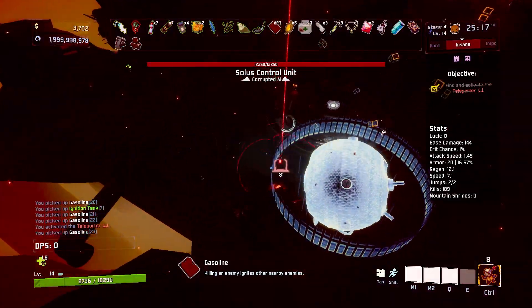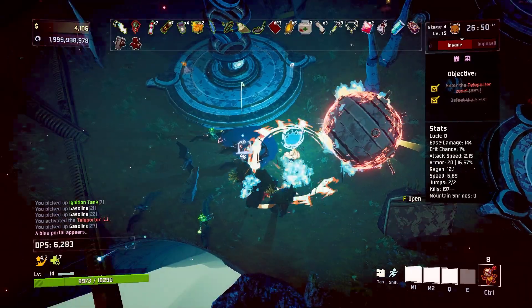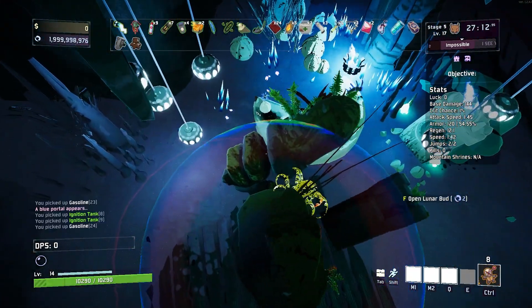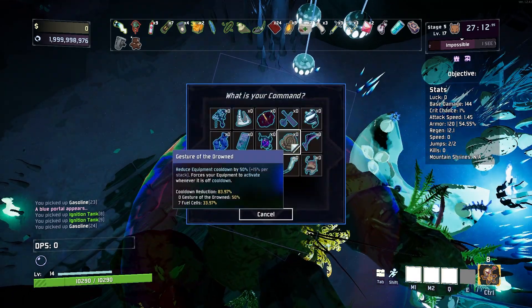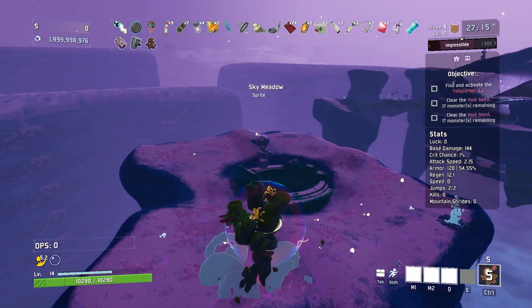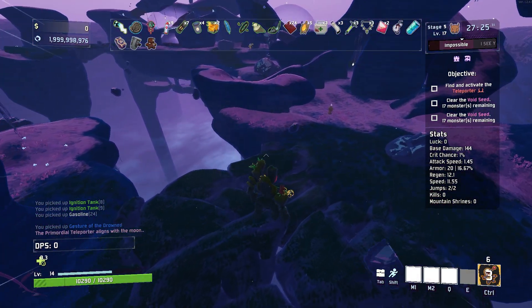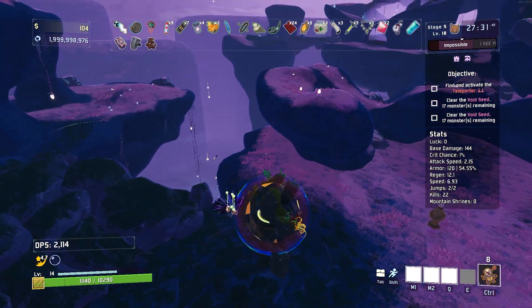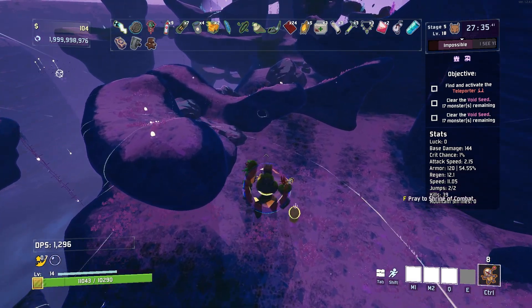We're already at the teleporter boss. We can buy any of these, and we're gonna go ahead and buy the Jester of the Drowned. I'm gonna stick around on this stage for quite a while because I want to make sure we can destroy the entire map without skipping a beat. You can see we just tossed it out there, and there goes a pretty decent size of map. You can see the radius kind of growing there.